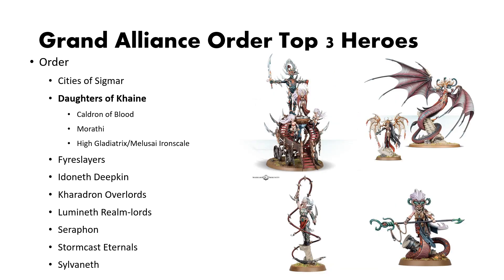Next up is Daughters of Cain. Daughters of Cain has a few wonderful heroes, and a good portion of their power comes from the heroes and the various buffs they can give. My first pick is the Cauldron of Blood — I personally prefer the Slaughter Queen over the Hag Queen, but they're fairly interchangeable and incredibly easy to magnetize. Next is Marathi. Marathi is a fantastic pickup and incredibly powerful. Her command ability for hero phase shooting is what makes Daughters of Cain fairly scary. She's also a very good beatstick that can take a long time to kill because of her ability to only take three wounds a turn.